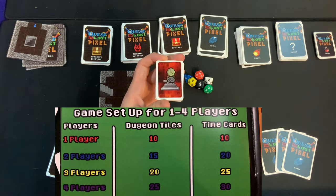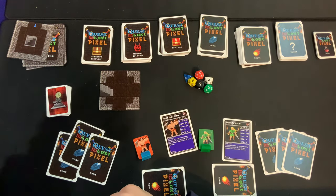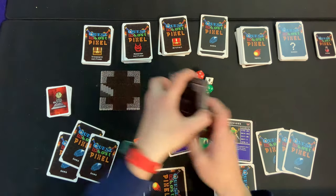The next thing you'll want to do is count out a specific number of time cards based on the number of players in the game — I'll put that reference picture on screen. I have 20 cards because I'm playing a two-player game.